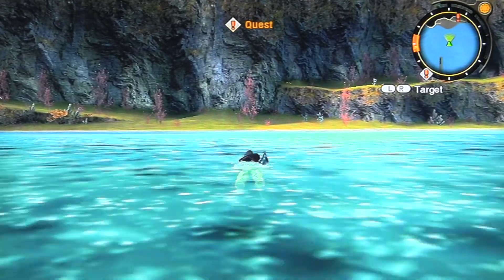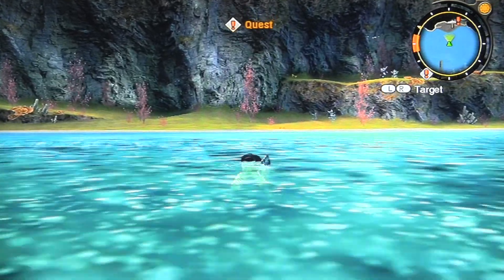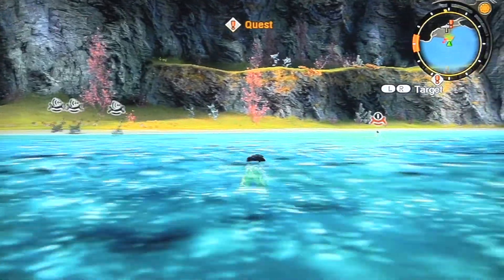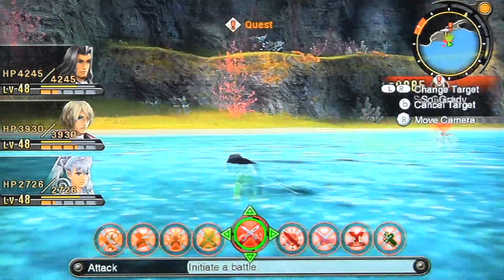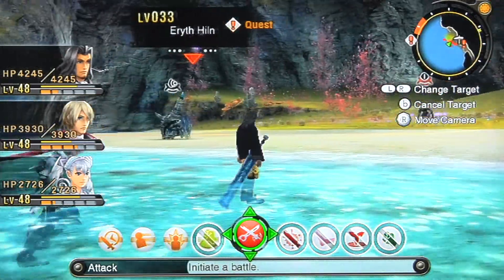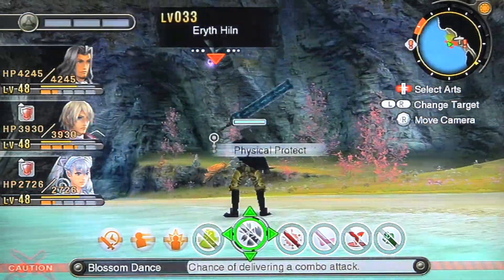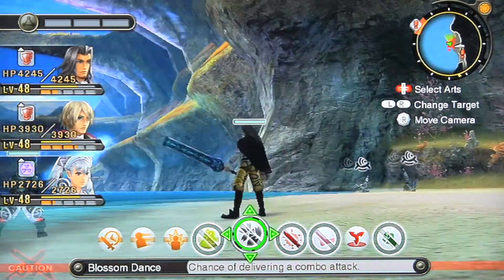This is a long swim. Come on. There we go — it's Anu Shore! And there's a level 85 enemy — I'm not going to fight that obviously. The island is riddled with... well, not really, there's just one guy over there. I don't want to fight, or at least try not to fight.